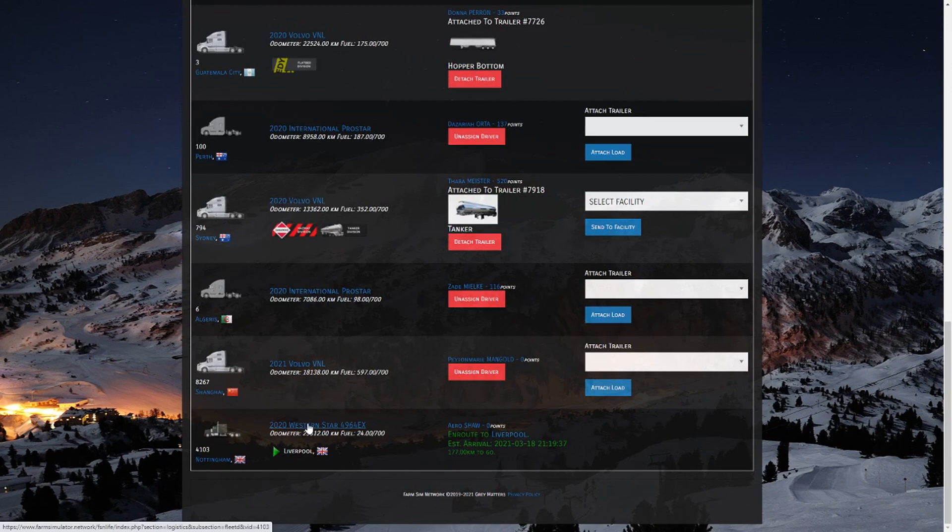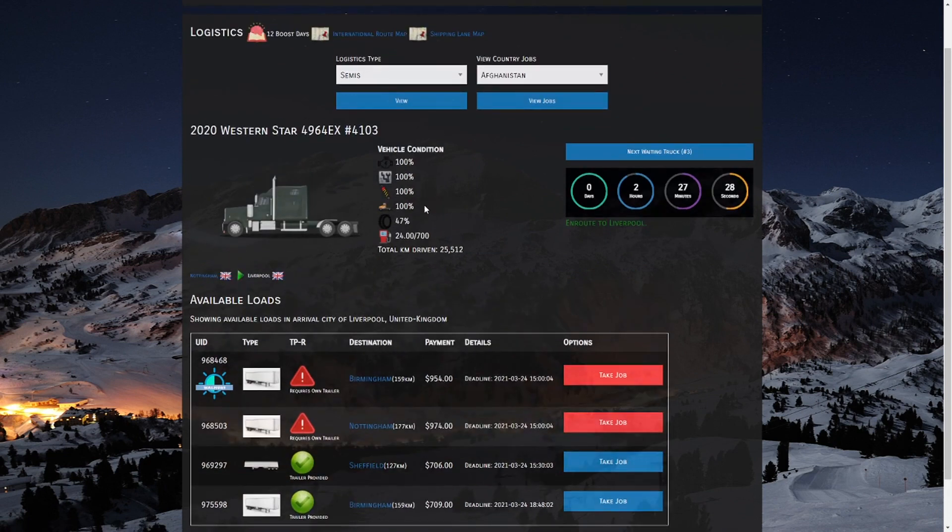If we click the link for the truck we can see more details — vehicle condition, tire wear, and remaining fuel. I made a mistake and probably should have refueled before going on the road. If you refill in a city you can get a discount on fuel pricing, and you may even get a great deal if there's a player station selling at a lower cost. However, if your driver has to fill up on the road, he's going to pay market pricing around $2 a liter — significantly more expensive than manually filling when stopped.